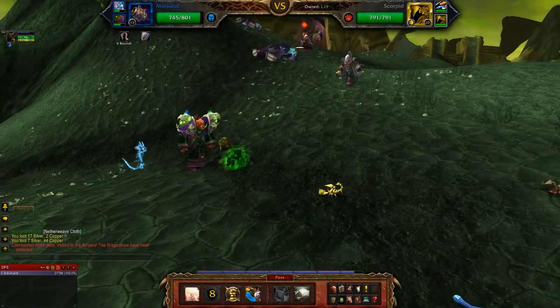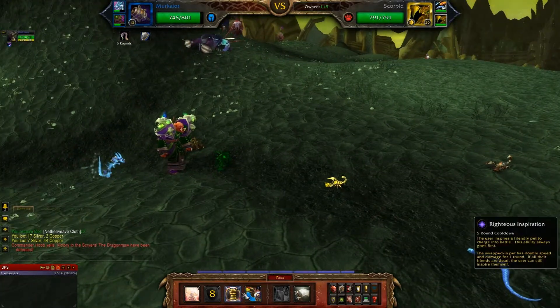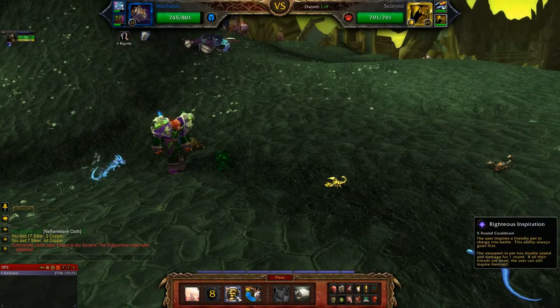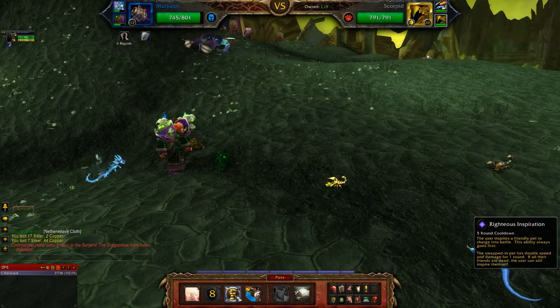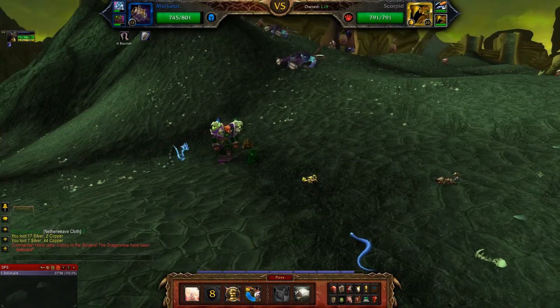I think one of his coolest abilities, and it's really good for leveling him, is this number 3 here called Righteous Inspiration. The user inspires a friendly pet to charge into battle. This ability always goes first, so he can't get one-shotted. The swap pet has double speed and double damage for one round. If all the friends are dead, the unit will empower himself. So let's go ahead and use that just to show it off.